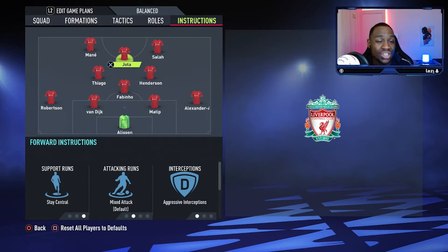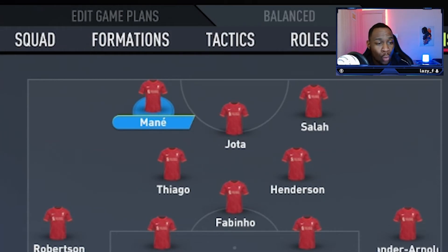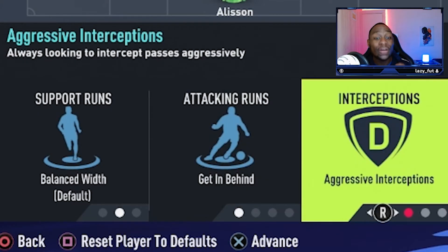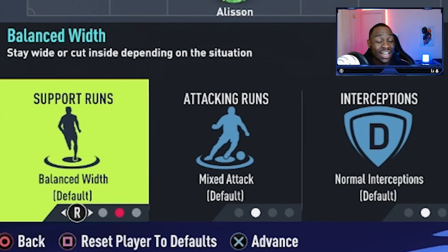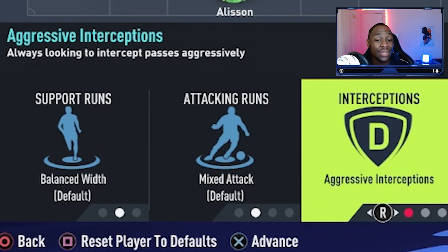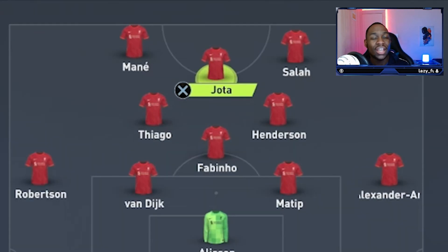Moving on to our forwards, starting with Mane and Salah. Mane, who remember is a forward not a winger, on his support runs he is going to have balanced width. He is going to get in behind for his attacking runs, we have him on aggressive interceptions so he closes down spaces and wins the ball back quickly, and with his defensive support he is going to be on basic. Moving on to Mo Salah — his support runs are going to be balanced as well, his attacking runs are going to be mixed, his interceptions are going to be aggressive, and his defensive support is also going to be basic.